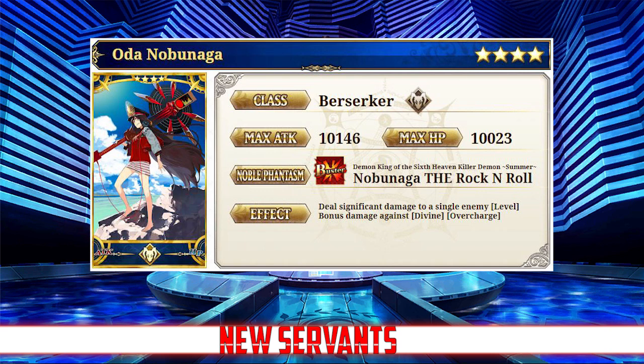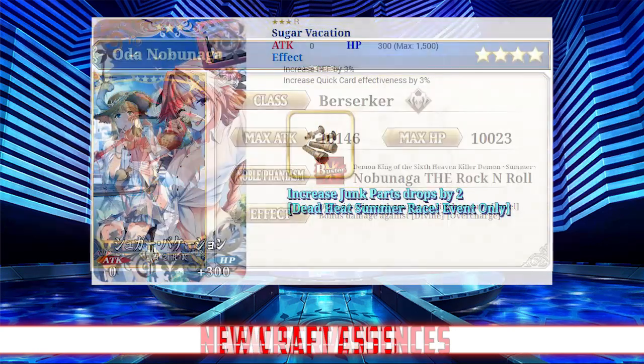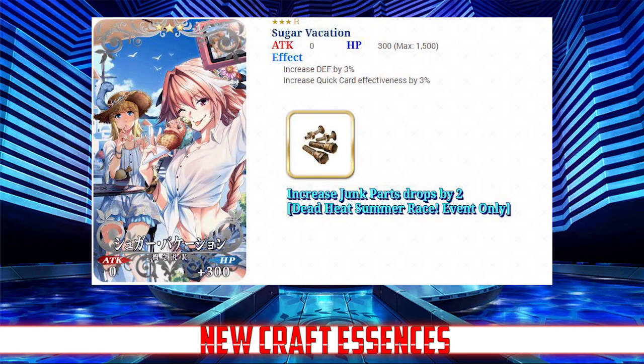Let's move on to the craft essences. Along with those new servants, we'll also be getting four new craft essences — one purchasable in the shop and three available only through the gacha. Starting with the three-star gacha CE, Sugar Vacation: it increases defense by 3% and quick card effectiveness by 3%, and also increases junk part drops by 2. Limit breaking it raises defense and quick card effectiveness to 5% and junk part drops to 3. This is an okay budget CE for fragile quick servants like Cursed Arm Hassan.